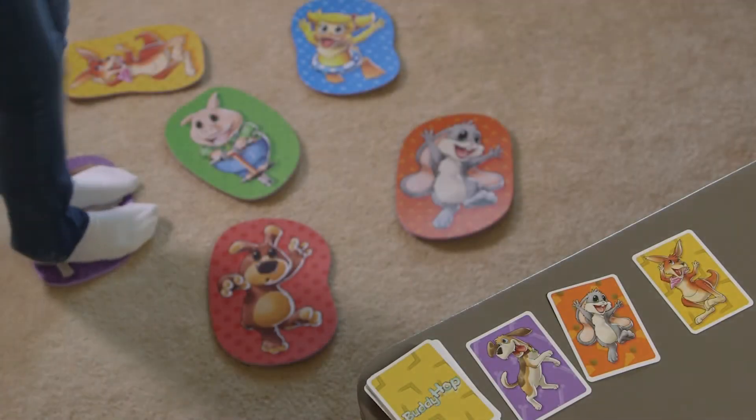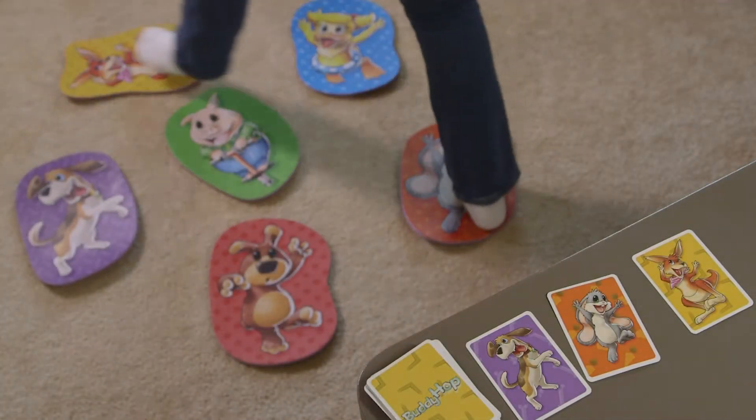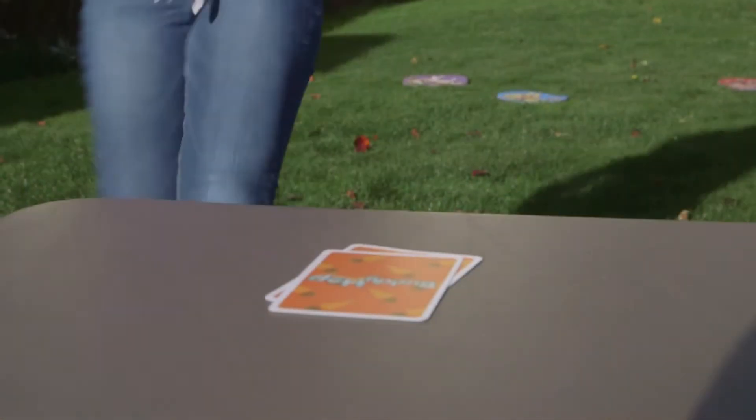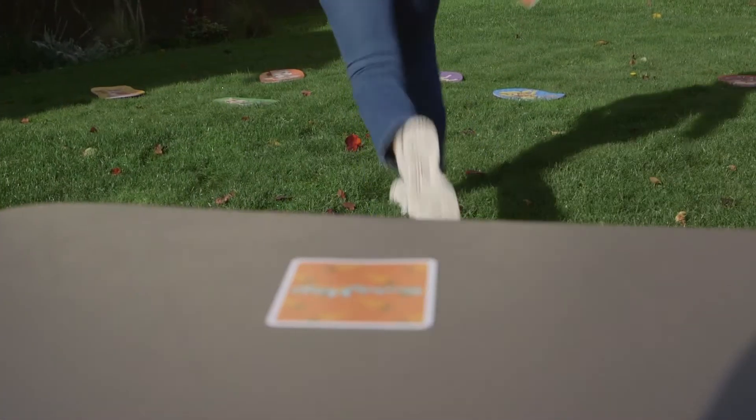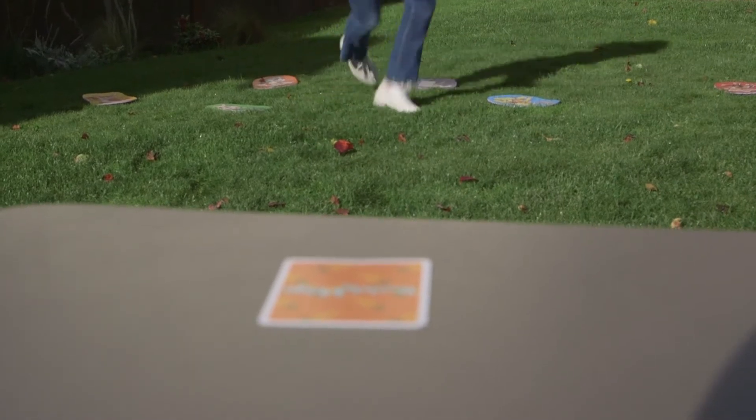Game 1 concentrates on building your child's memory and sequencing skills, while Game 2 focuses on building quick visual association skills by matching characters on cards with the images on the play mats.